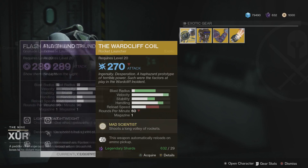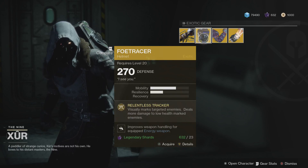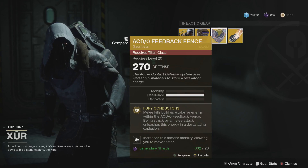If you're not picking up the Wardcliff Coil this week, then this is definitely a second option. The perk for the Foe Tracer is Relentless Tracker — visually marks targeted enemies, deals more damage to low health marked targets.